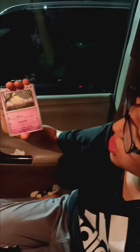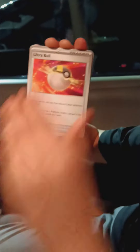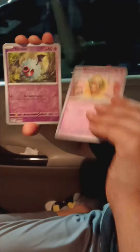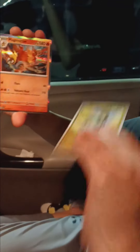Okay, we got a Lechonk, Exeggcute, Charcadet, Rotom, Ultra Ball, Primeape, Whimsicott, Woobat, Cyclizar, and a Magmortar. That is cool.